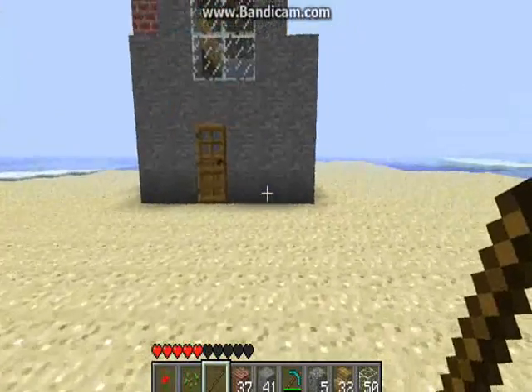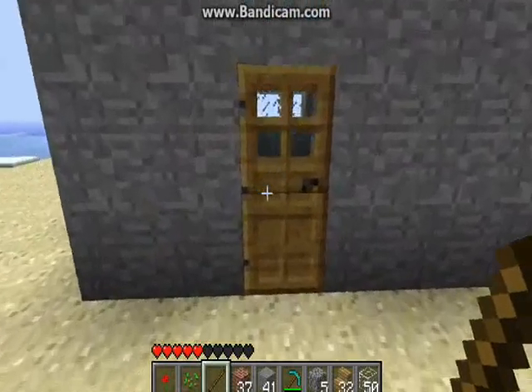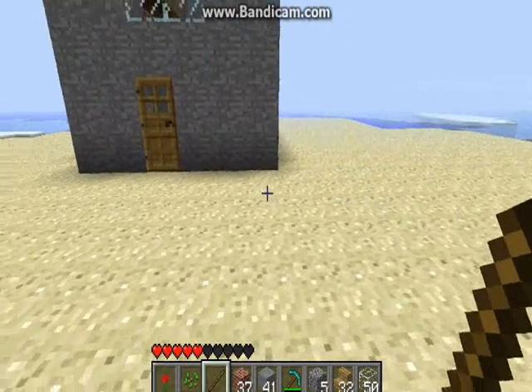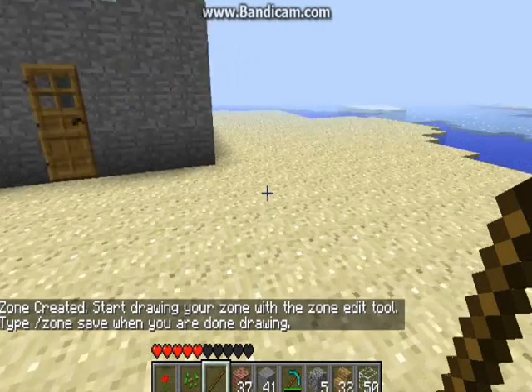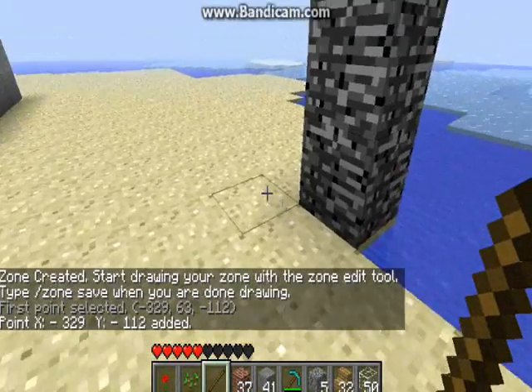So first, to create your zone, you're going to want to take your designated item, which you can set in the config, and you're going to want to type 'zone create' and then name it something. I'm going to name it Test, and then you're going to start right-clicking where you want to create it.